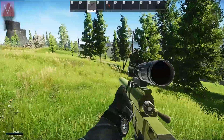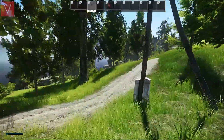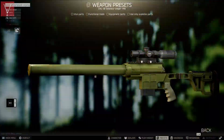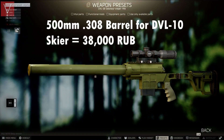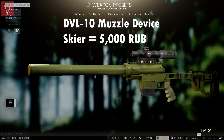The first gun we are going to look at is the DVL-10. I've used the 500mm barrel for the DVL-10 from Skier for 38,000 rubles, then the DVL-10 muzzle device from Skier for 5,000 rubles.